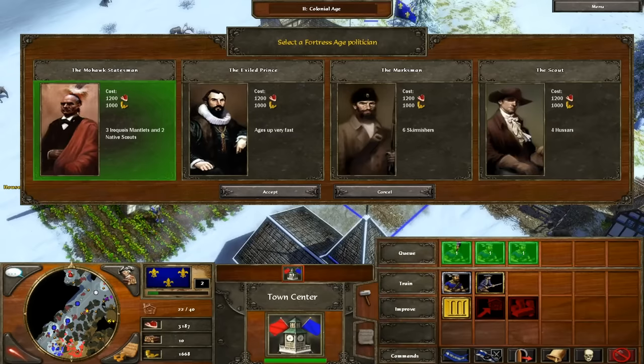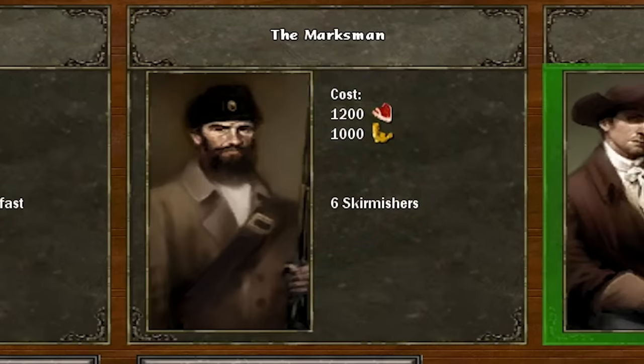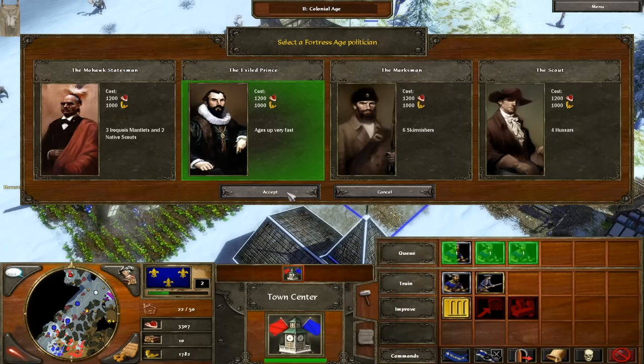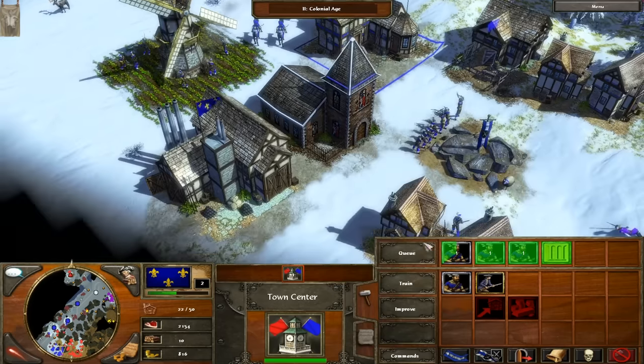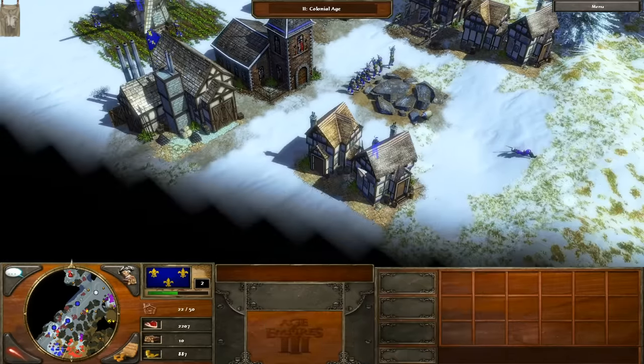We're also going to upgrade ourselves to the third age. What should we do? We could go for the exiled prince, the Mohawk statesman, the marksman, or maybe just the scout because he comes with some free hussars. You know, we'll go for the exiled prince, because that allows us to age up even faster. Come on, my exiled prince — give us your lovely cavalry bonuses. We need them.